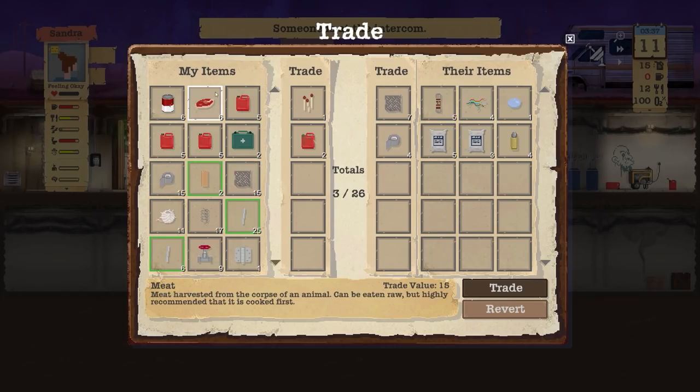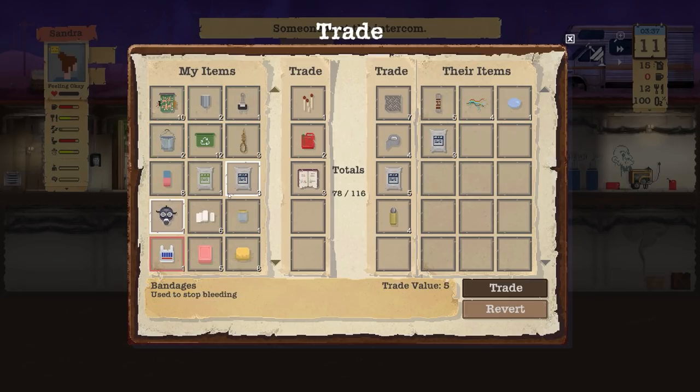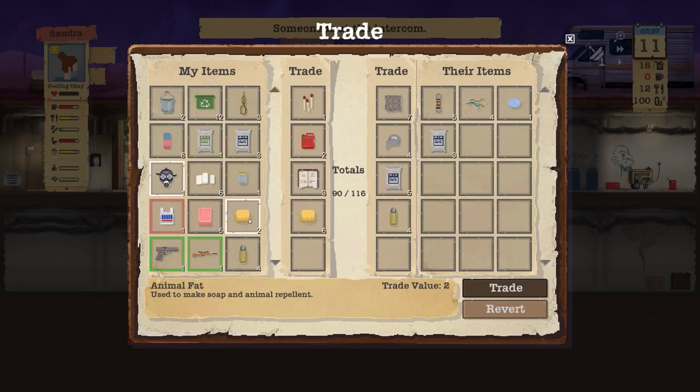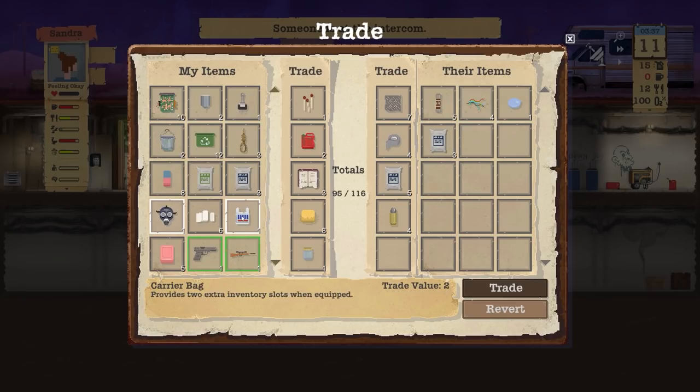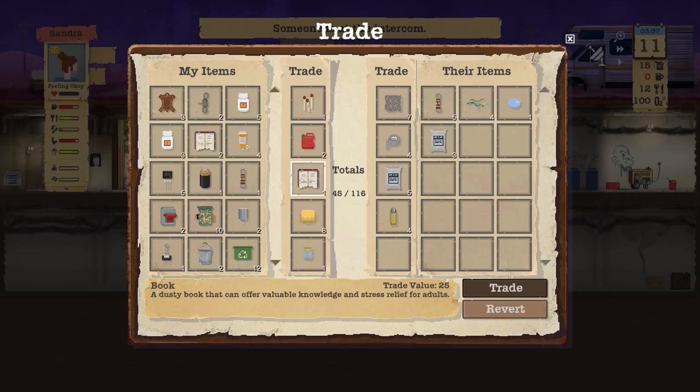I might as well take some of this — we'll take the bullets too, but we're going to trade for that. Probably take three books back. We'll give them all of the animal fat because we're not going to be using that. I don't think the glass jar will trade over. Bucket — keep hold of that. Can't keep the carrier bag. That's the maximum trade value.